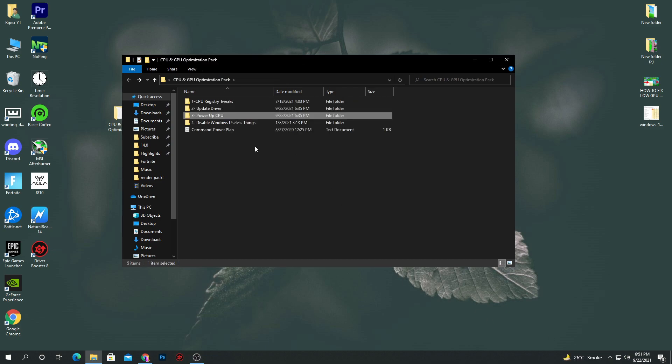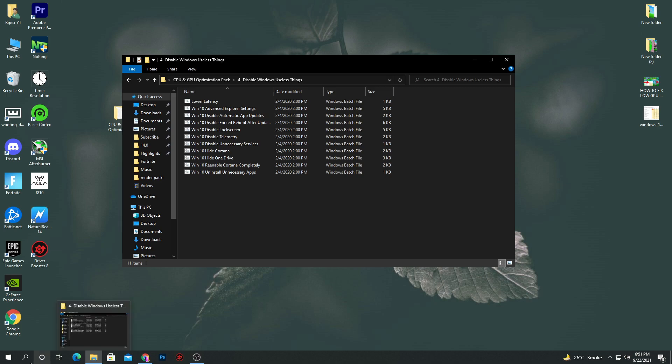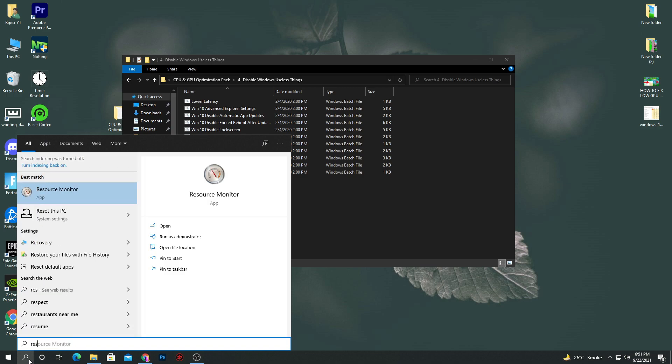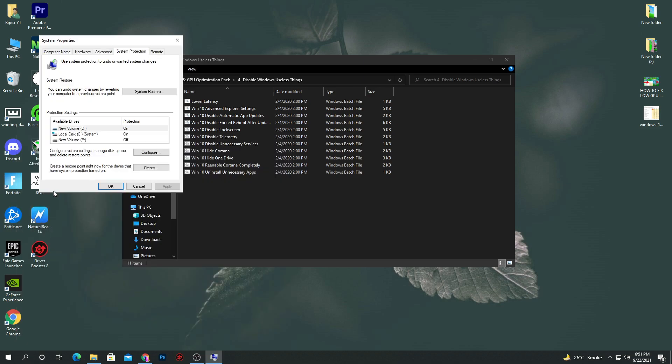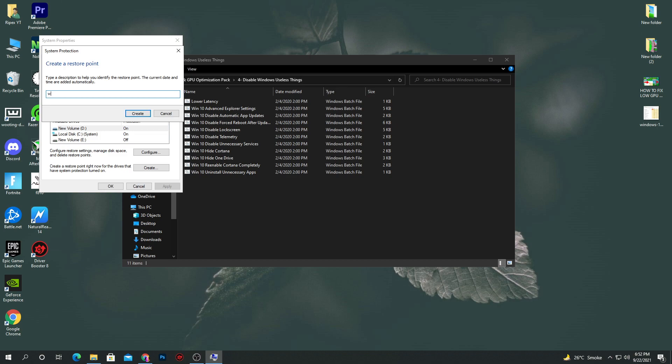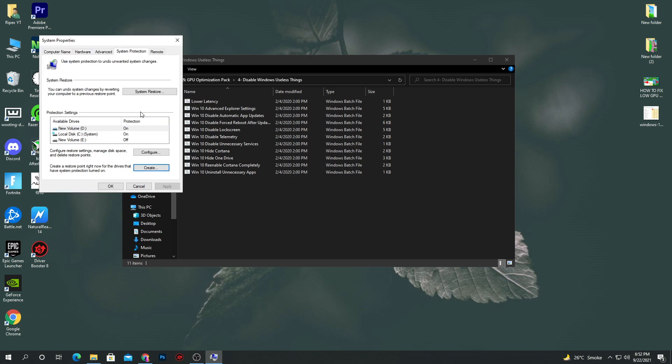Go back into the main folder of the boost pack. The fourth step is disable Windows useless things. Before installing these files, I recommend creating a restore point, because this will disable some services or programs on Windows. To create a restore point, click the Windows search and type restore, then open create a restore point. Go into the configuration button, turn on system protection, set it to seven percent, hit apply, then click OK. Click the create button, name it anything like 'Windows 10', then click create.